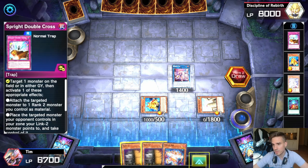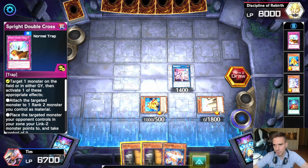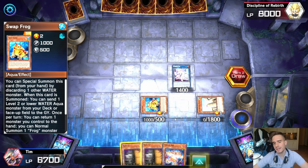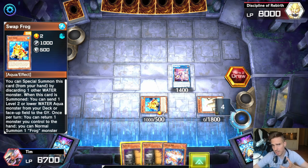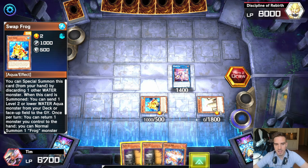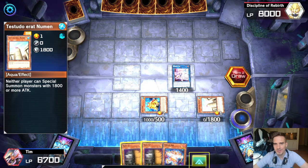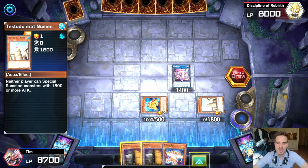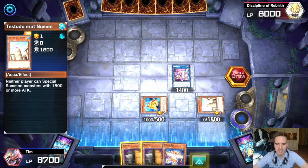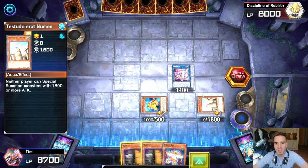In a perfect world you would pitch your Ronin Totem via Swap Frog. Reviving Swap Frog in this line is not as valuable because Ronin Totem is not in the grave — it was needed to get Testudo Eratonumen into the grave, which is a bit anti-synergistic. You could argue removing Ronin Totem for something else, but it's still strong. The sad moment is if you start with Ronin Totem in hand — you'd need to get it to the graveyard without normal summoning it, or it's essentially a brick.